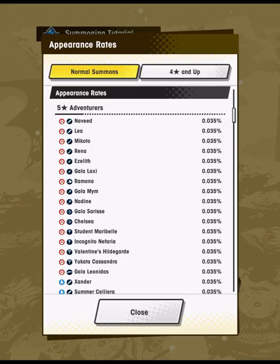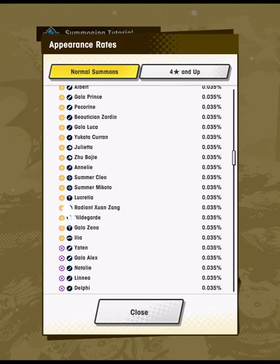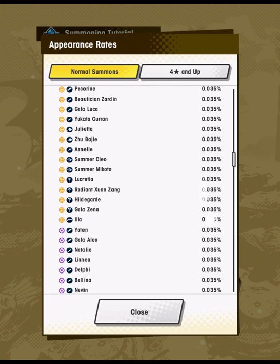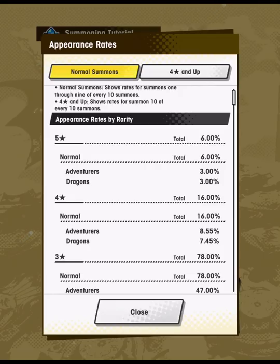My first overall piece of advice: don't feel bad about just picking somebody you like. If a character's design speaks to you — you love how they look, their aesthetic — just go for that. Honestly, there's a degree to which you can follow your heart in this game. Lots of characters are good and can clear endgame content. Whether it's a Princess Connect fan pulling Pecorine, or an Albert or Lily fan from Granblue Fantasy, there's no shame in picking a character purely based on aesthetic or kit.